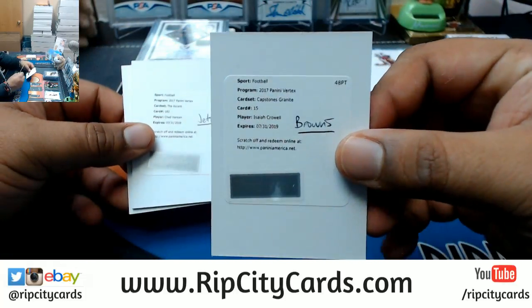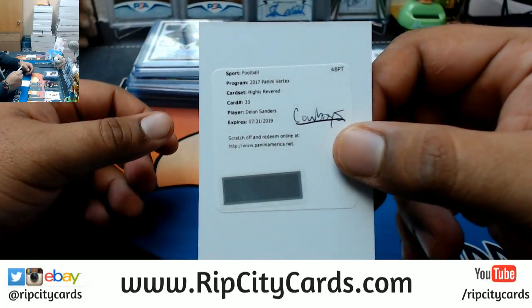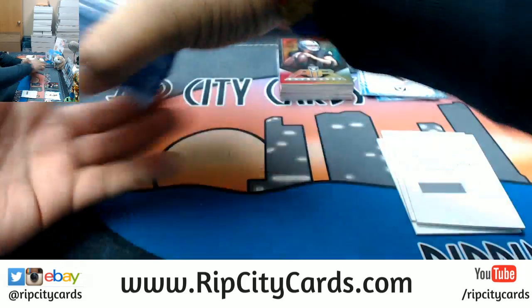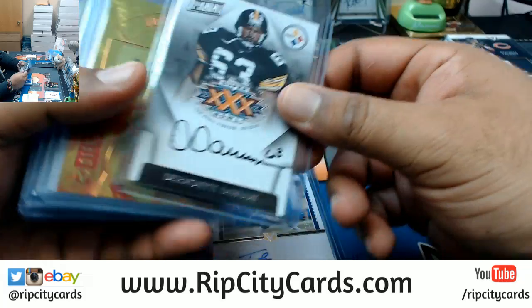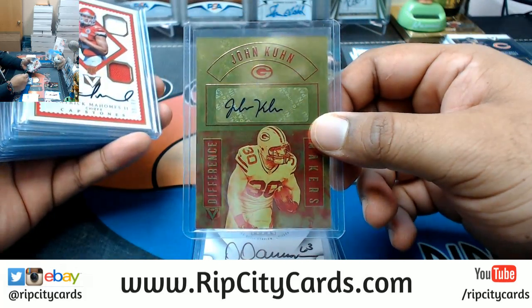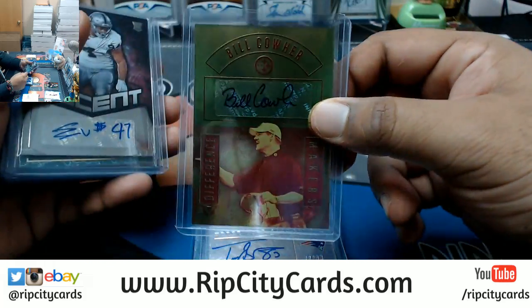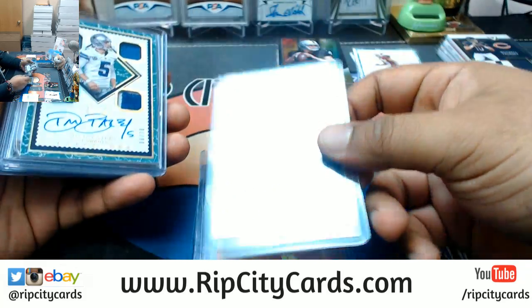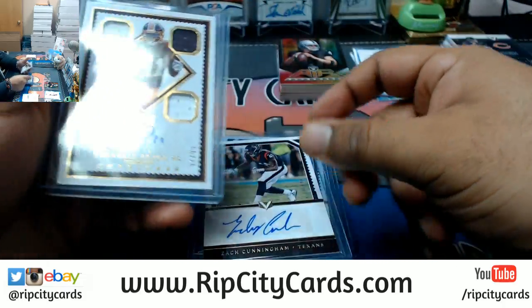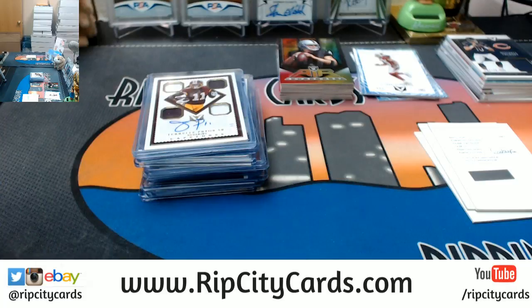Recap time — redemptions: Isaiah Crowell Capstone Granite goes to the Browns, Chad Hanson The Ascent Jets redemption, Deion Sanders Highly Revered Cowboys redemption. Other autos: Tyler Lockett Seahawks, LaDainian Tomlinson Jets, Travis Rudolph Giants, Dermonte Dawson Steelers, John Coon Packers, Patrick Mahomes Chiefs, Troy Brown Patriots, Bill Cowher Steelers, Eddie Vanderdos Raiders, Dan Bailey Cowboys, Chris Carson Seahawks, Zach Cunningham Texans, and Terrell Pryor Senior Redskins. That was the 2017 Vertex football intercase number six eBay break — thank you very much.